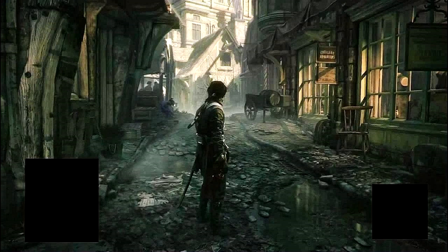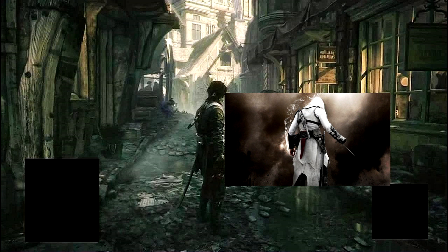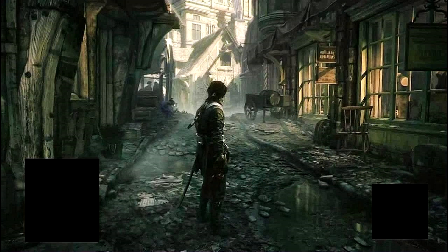On his back you can see he's got the knife there, so obviously the knife is back on his back — like in Assassin's Creed 1 where Altair had that knife on his back in that sort of holder thing. It kind of looks very, very similar to that. You can see his belt there, and you can see his sword coming out there.